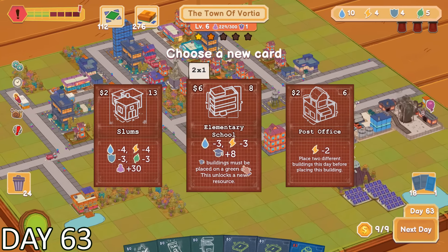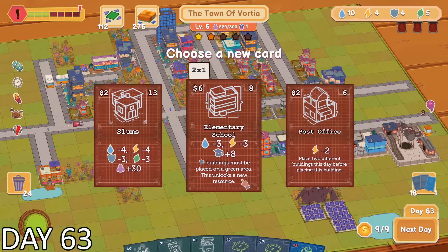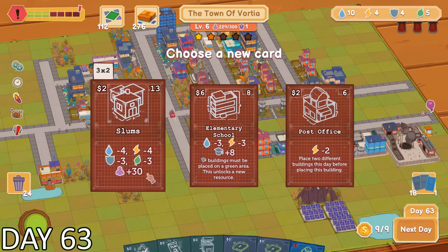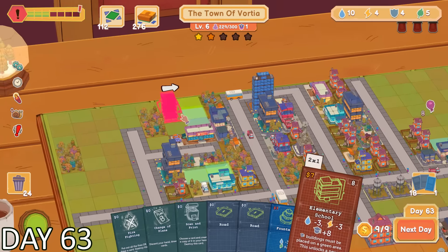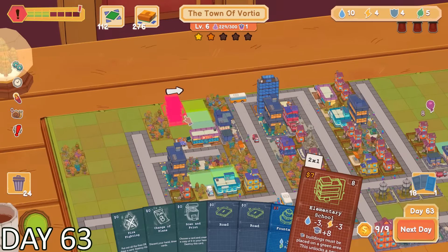It seemed like the quests really weren't that bad. At first they were a little bit intimidating, but once I started to get my bearings of how city management works, they really weren't the end of the world. My new objective was to build an elementary school. This would be the very first school in our city, which would be awesome. We don't really have any form of education currently, so we at least needed to get something going.